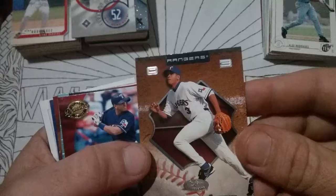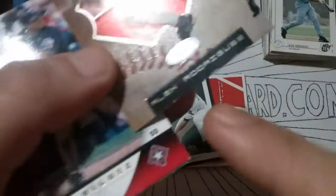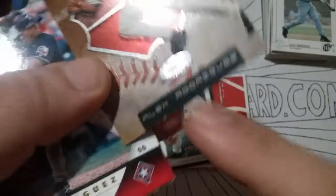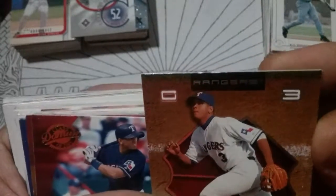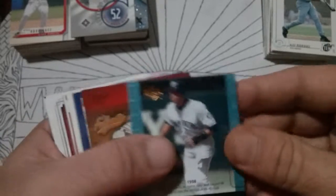Fleer premium '02. And the Upper Deck Hot Prospects — the foil condition at the bottom is not the greatest, but it's still there. The top could use a little love. Could have been taken better care of by the previous owners. I bought most of this from one guy off of Craigslist.